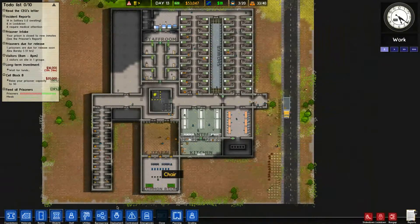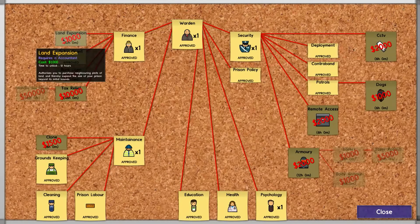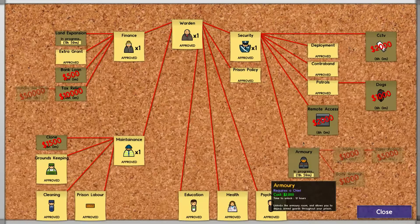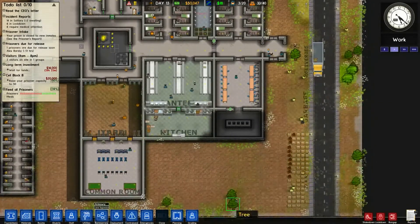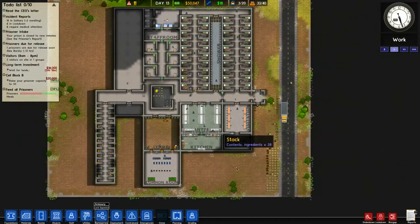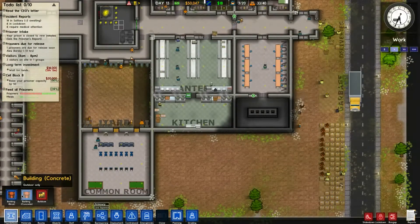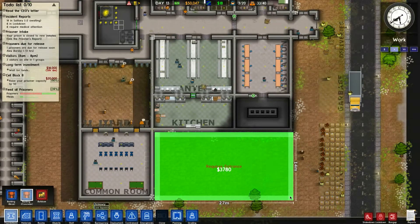But when we decide to start expanding, which I wouldn't mind looking at soon, we need to start looking at a few extra things. Let's take the land expansion and let's go armory - let's start getting these two going. As objectives, we've got solitary sorted. We now need to sort out the kitchen and all this sort of stuff.